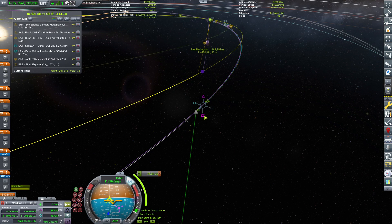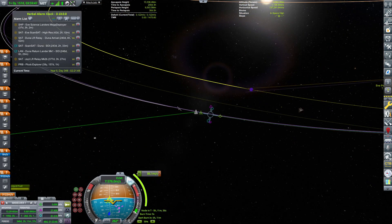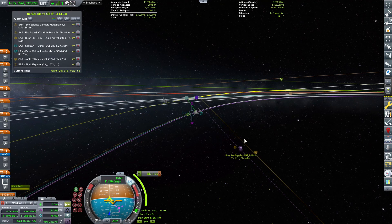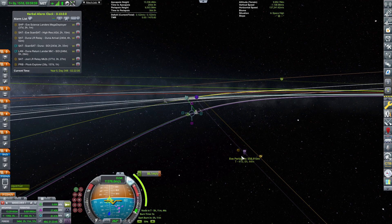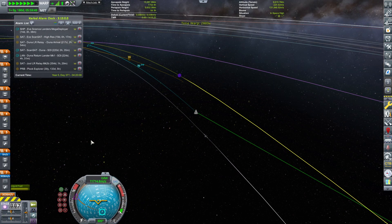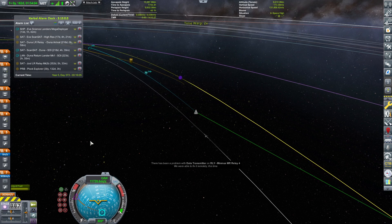I'm thinking around 500,000 to 600,000 meters, and also making sure the orbit is oriented counterclockwise, otherwise we're going to have a tough time switching orbits. Total burn is roughly 86 meters per second, and after correcting that we are onwards to the EVE sphere of influence.